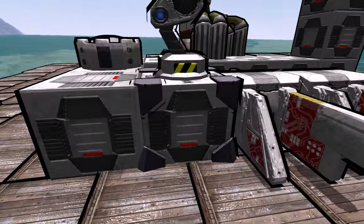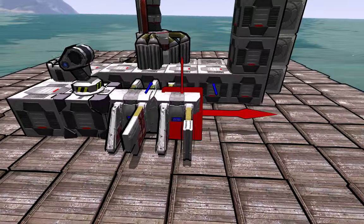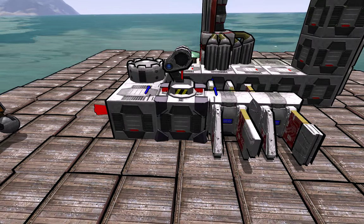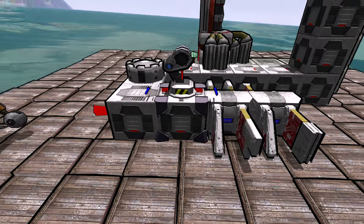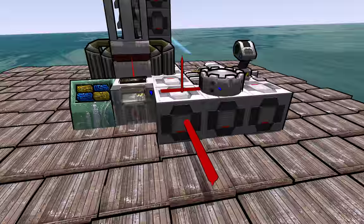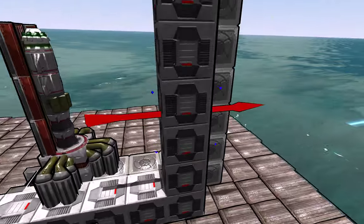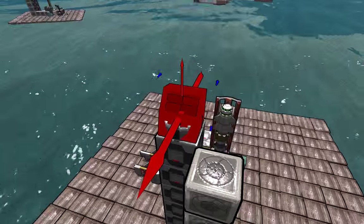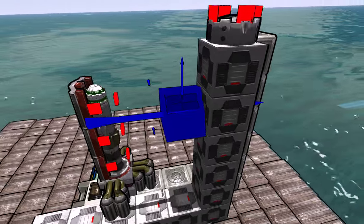Step one: you need an AI mainframe. Set it up — standard, naval, aerial, whatever you want. Just place it. The next thing you want to do is get that missile warner attached to it. Put mine raised up here just so it can see on that horizontal plane all the way over. See this guy? It's perfect.